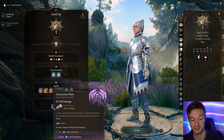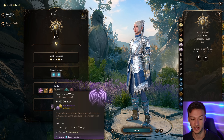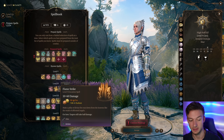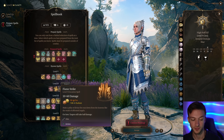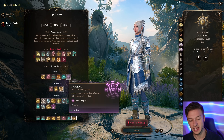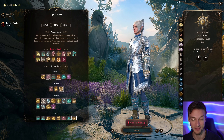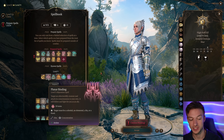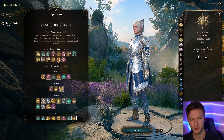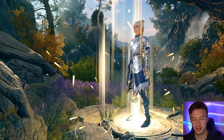At cleric level nine we get Insect Plague and the Destructive Wrath spell — a level five spell that deals 5d6 radiant and 5d6 thunder damage and potentially knocks creatures prone. Flame Strike is 5d6 fire and 5d6 radiant — not bad if something is weak to fire. Contagion is okay and can be used outside of combat without aggroing enemies. Planar Binding can take over the mind of an otherworldly entity and can be quite useful.